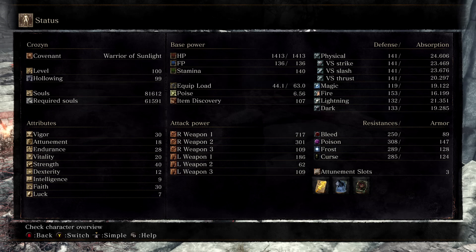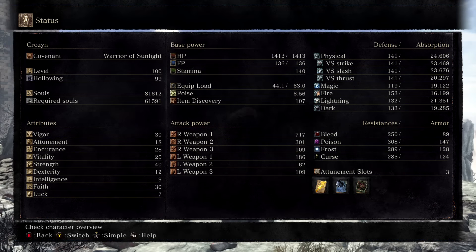So we're here in the stat menu, and as you see, we are soul level 100. These are all of my attributes: I got 30 Vigor, 18 Attunement so we can have 3 slots, 28 Endurance, 20 Vitality, 40 Strength, 12 Dexterity, 9 Intelligence, 30 Faith, and 7 Luck.